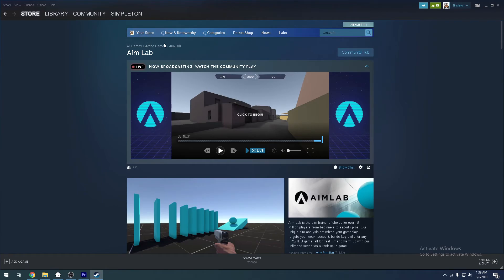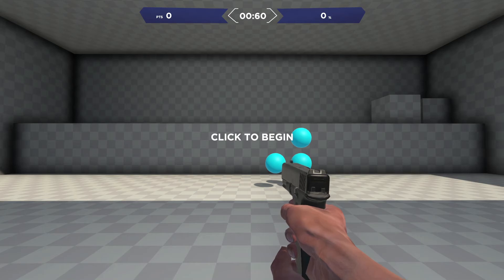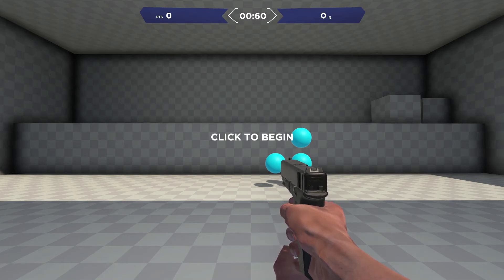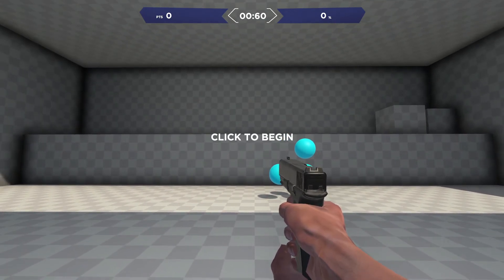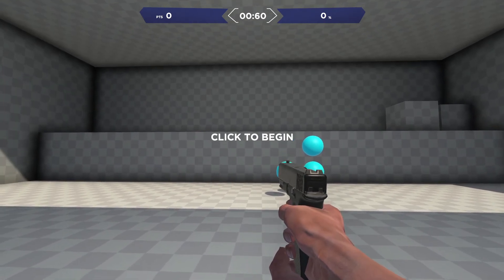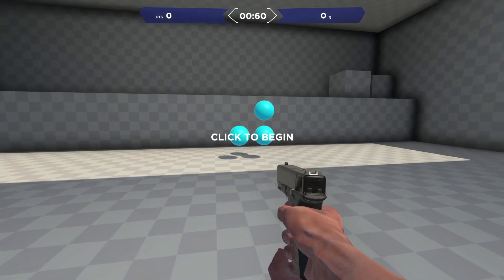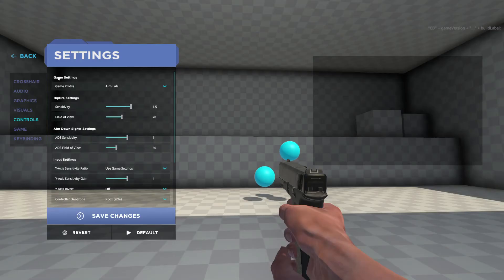All you have to do is download Steam and search up Aim Labs. Now that we've booted up Aim Labs, I'm going to show you how to port over all of your Apex Legends sensitivity, field of view, and all that good stuff over to Aim Labs so you can actually train and use the program properly. Please pay close attention, because if you don't transfer these settings right, your training will be literally for nothing for the most part — it could really slow down your progress.